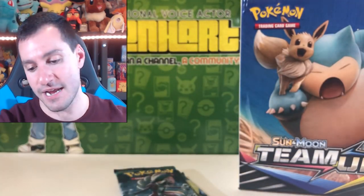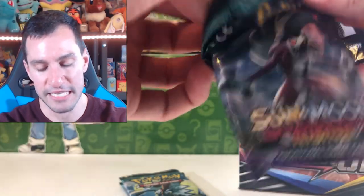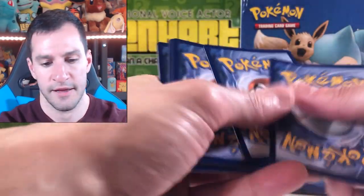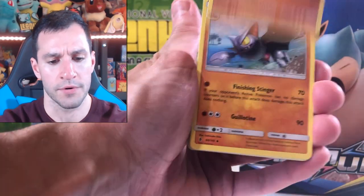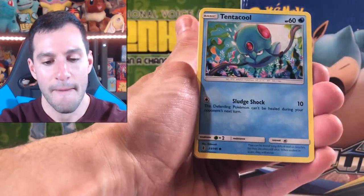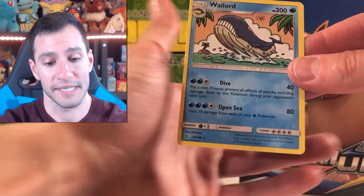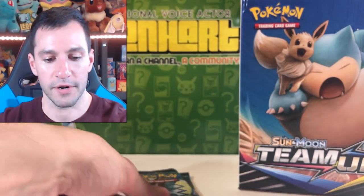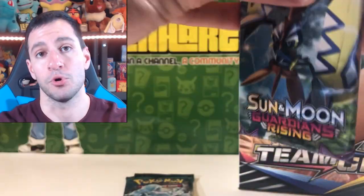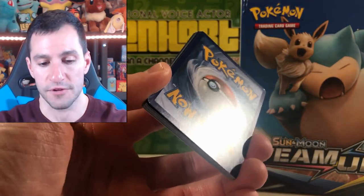Machoke, Rockruff, Machop, Trubbish, Delibird, Machop — ooh, reverse rare — and a Mimikyu holographic! Two packs in and we have pulled incredibly better cards than we have in the entire Team Up box. Guardians Rising, let's go! Feeling Water because I'm thirsty. Altar of the Moon, Machoke, Gliscor, Helioptile, Beldum, Tentacool, Clefairy, Barboach. Gardevoir is a very nice card, and Wailord — which has kind of the same type of illustration and artwork as some of the Magikarp army and Wailord tag team cards in Team Up.